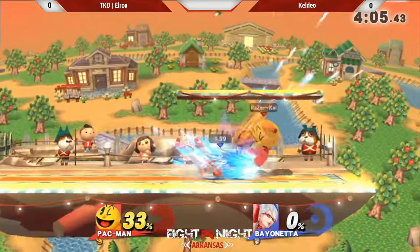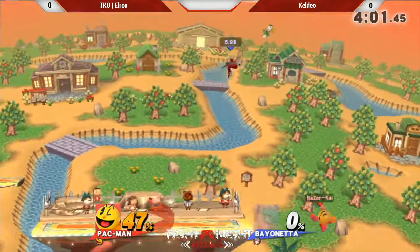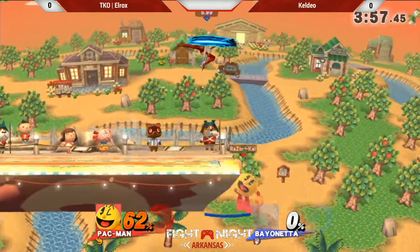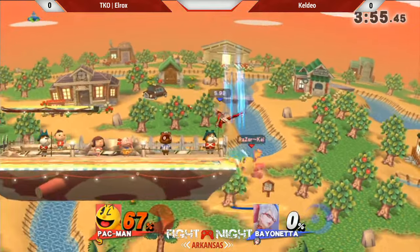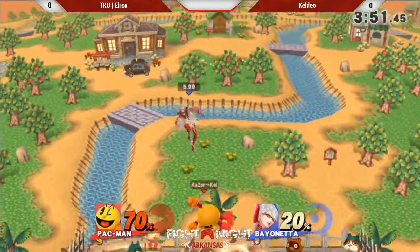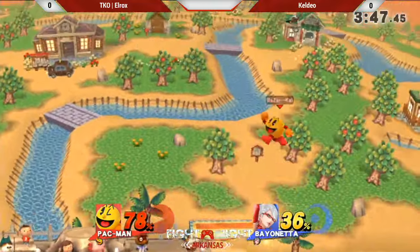Kel-Dio giving the fist pump right up in his face. He grabs it out of the air — Alejandro, that was great awareness right there. You've got to be careful there — that hitbox extends over the lip of the stage. Exactly. You can't sleep on Alejandro, especially with a character as potent as Bayonetta.